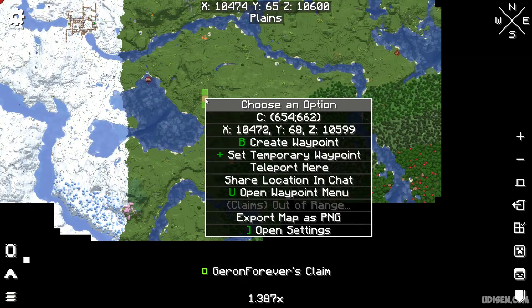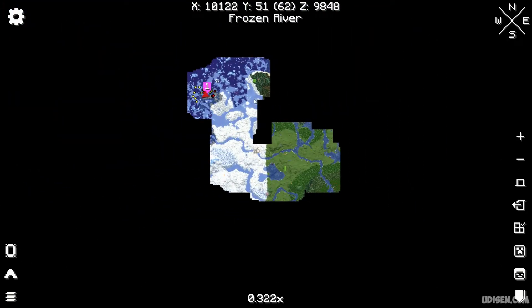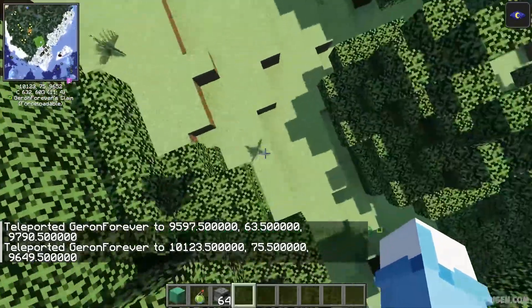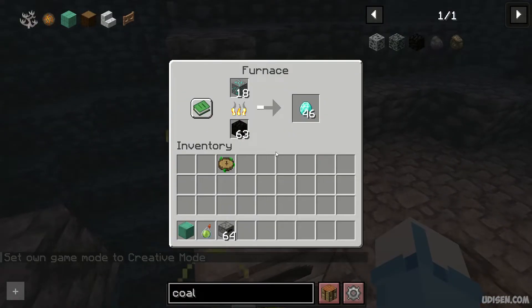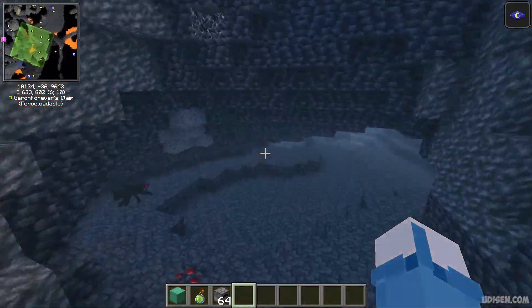I'm claiming chunks here — no, this is not the claimed chunk. Here is the claimed chunk. Teleport here. And time to find — yes! 46 diamonds. It means it worked while I was very far away. The force chunk load system works properly.